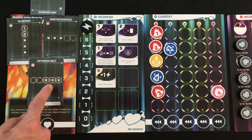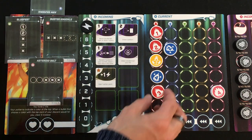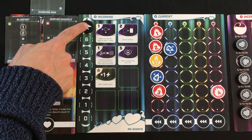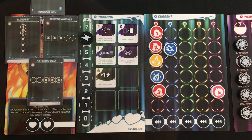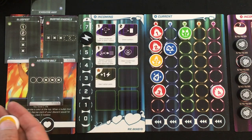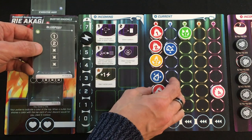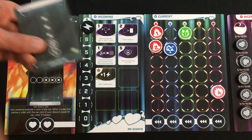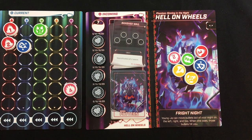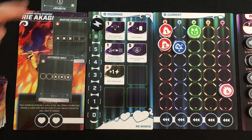Round two: I draw a third pattern card — Asteroid Belt, which lets me destroy the three rightmost bullets if I have five full. Before drawing I trigger Slug Fest. I use Ri's ability to reveal two bullets and place one: I get a one green star — perfect for Buster Knuckle. I play Slug Fest — one and a two — boom, boom, boom. The star on the yellow gets me to seven action points, green immunity activates, and I hit the boss with six, breaking her first shield.